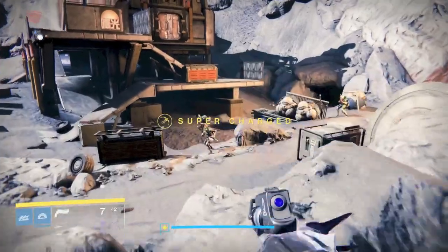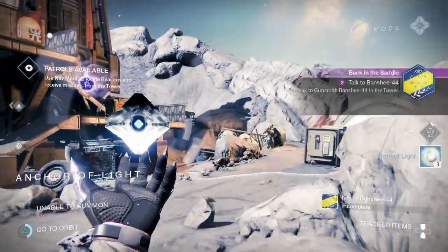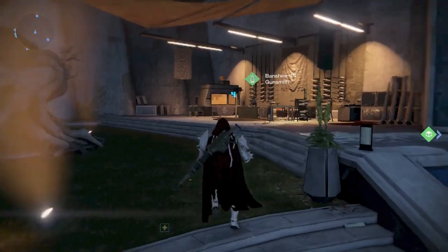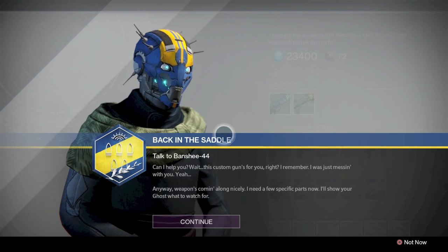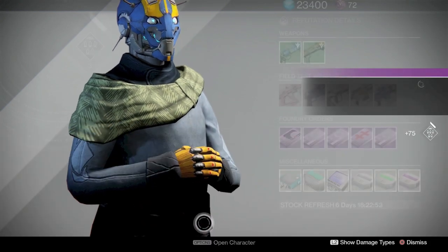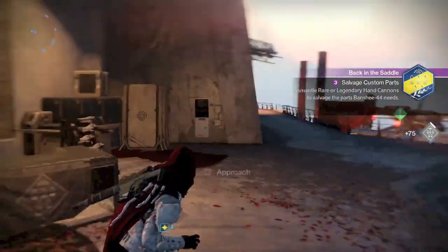At rank 3 for Warlock, you get the Talaloc — I don't know, I call it the tough actin' tenactin — it is an exotic scout rifle. Once you complete the telemetry phase of Back in the Saddle, which is technically the quest line for rank 2 and rank 3, and once you turn that in, Banshee is going to ask you to dismantle either legendary or rare weapons coinciding to what gun you're getting.